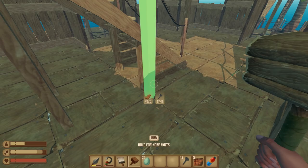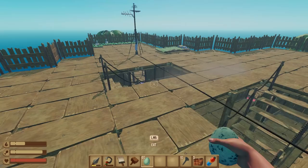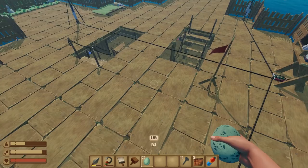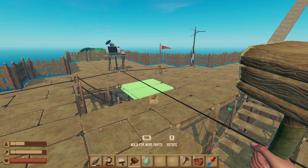Okay, pillar there, pillar there — that should support the entire floor. Perfect. Whoa, lag spike — that was incredible.